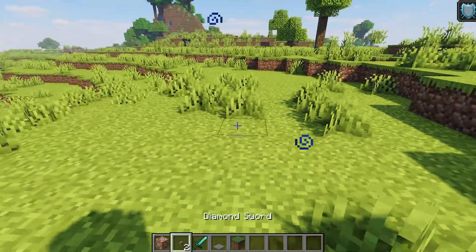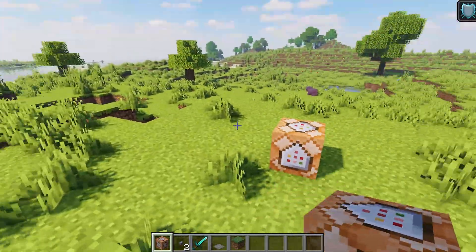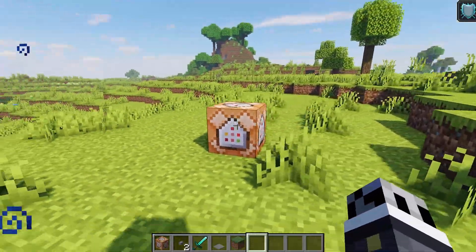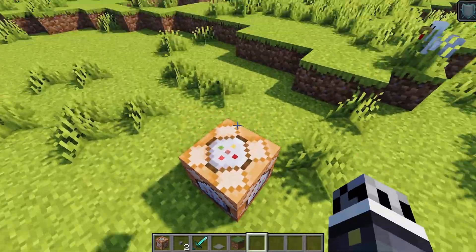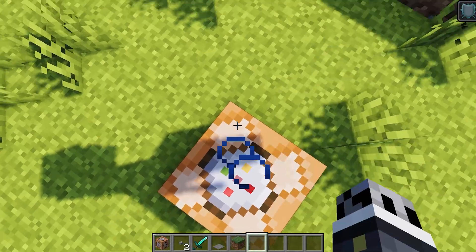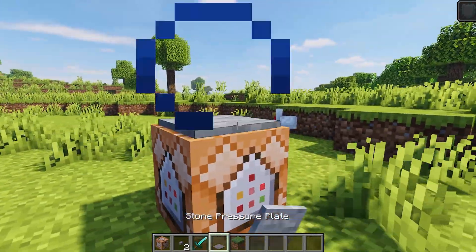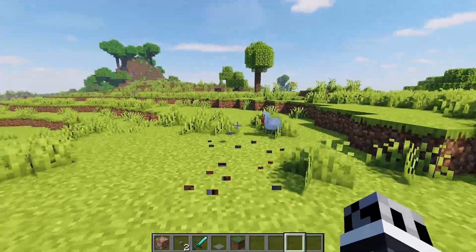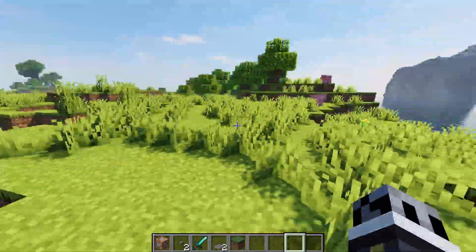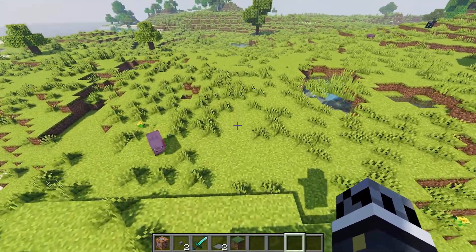One thing to keep in mind: if you have a lot of command blocks on your server continuously running tasks, this can degrade your server's performance slightly. Typically command blocks would be used for something activated by a specific player or at a specific time — like the teleport or effect commands we showed — as those would not really impact performance since they're not continuously running.